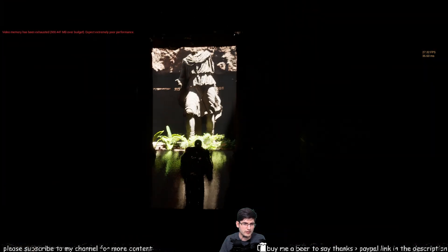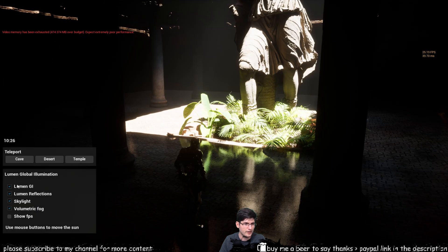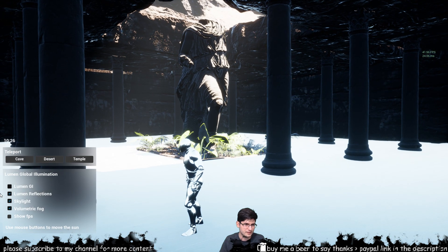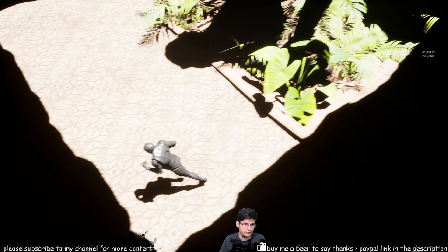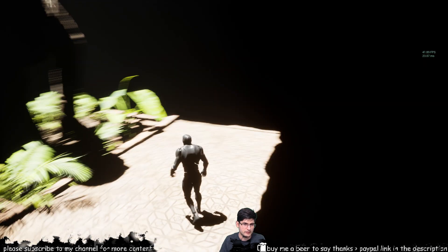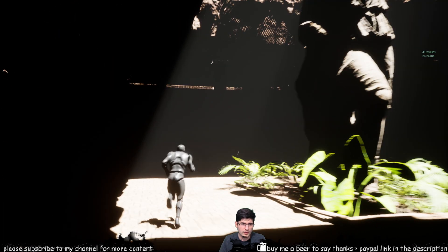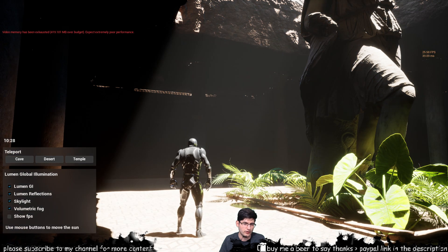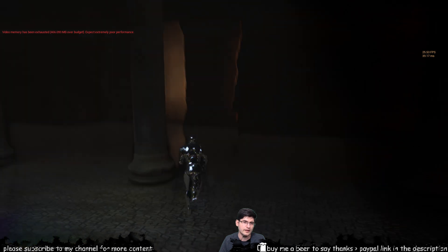Now in this particular room it's quite interesting because we've got all these reflections on the floor. If we deactivate the Lumen GI and take the skylight off, there's nothing reflected back from the texture below — it looks okay-ish, but it's got nothing on when you activate the Lumen GI, which gives it that really nice look and feel.